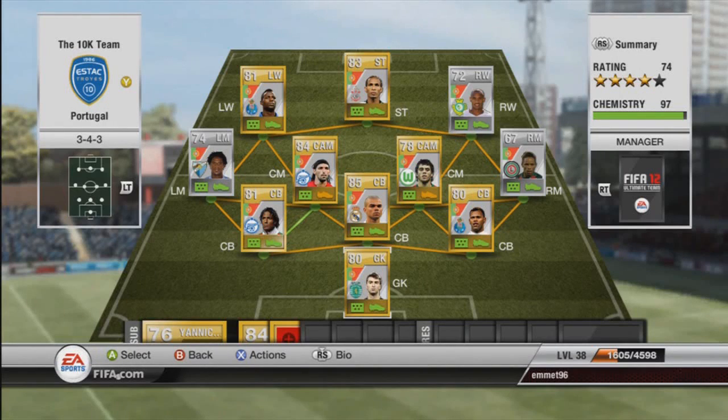Hey guys, FIFA Tim here back for episode 6 of my FIFA 12 Ultimate Team Squad Builder. Today we have Portugal — the absolute pace and five-star skill team, so far anyway.